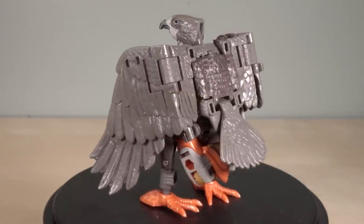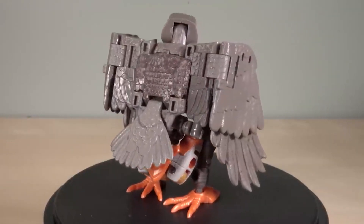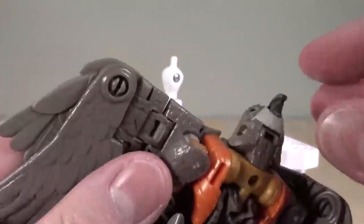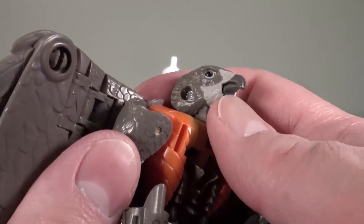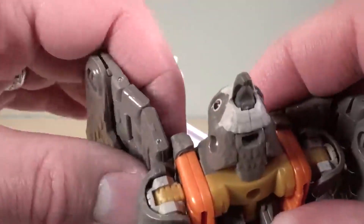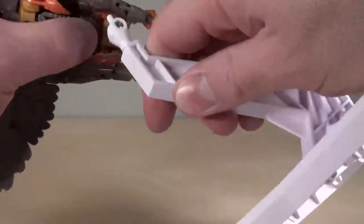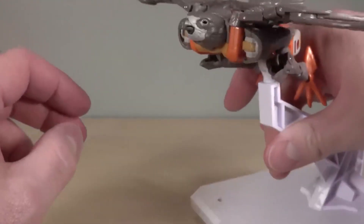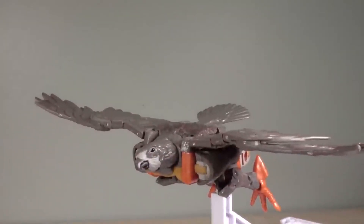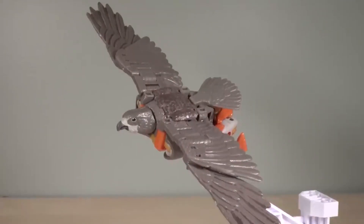The bird mode has grown on me — I actually like it quite a bit. Spinning the hips around gives you the peg hole on the bottom of the bird. You can also use the screw hole underneath the bird head or the openings on either side as mount points. The wings are fully poseable, the head is poseable, and as a bird mode it works pretty well. The bird head is on a swivel with a hinge, and the bird mouth does open, though it takes a lot of force. When banking and leaning it to minimize robot kibble, it really works well.